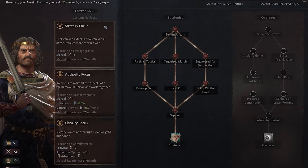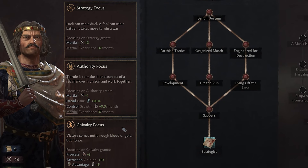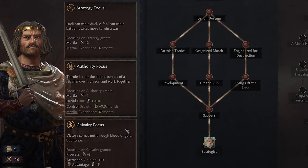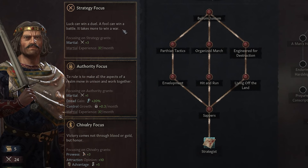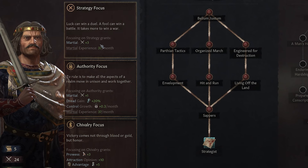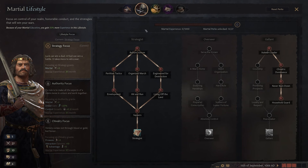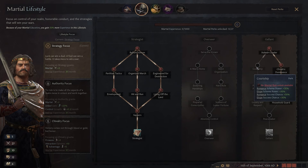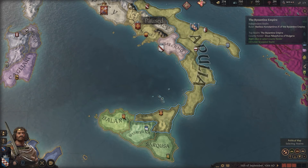Over on the left we have a specific focus, broken down to support our character's playstyle and what we want to achieve at a specific moment. For now we're just going to go for the Strategy focus because we want all the martial we can possibly get. As time progresses we'll gain more experience and be able to come back and spend a perk point in one of the trees.